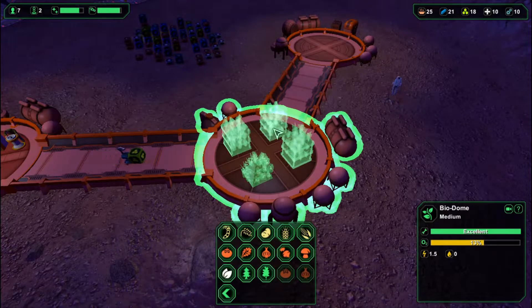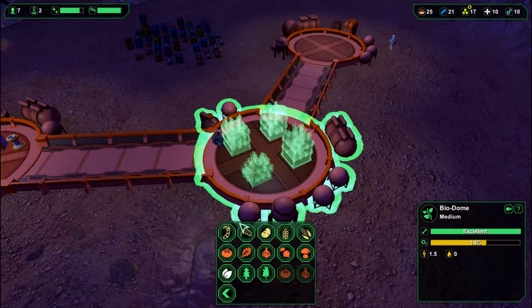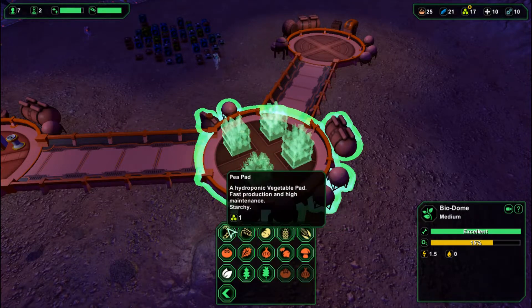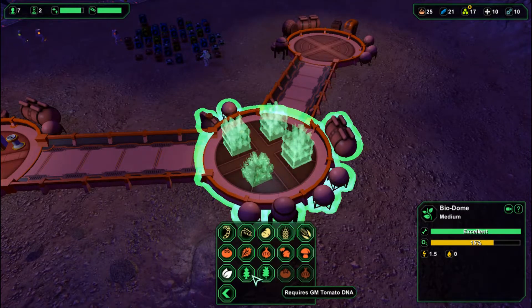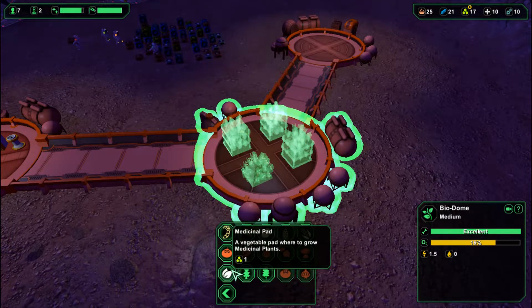The white plant I just built is what you need for medical supplies. Starches are good for food and to make Bio Plastic. Everything else in red is just for food. These two produce oxygen, and this one is for medical supplies.